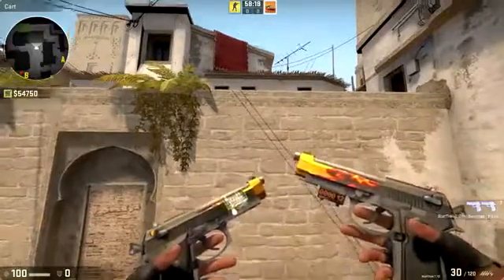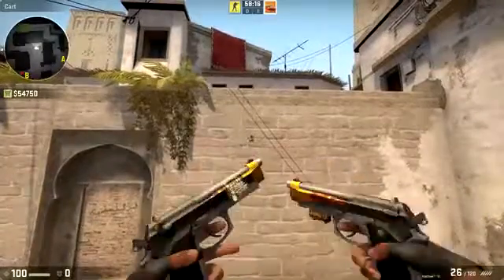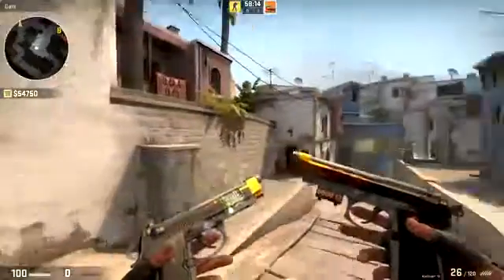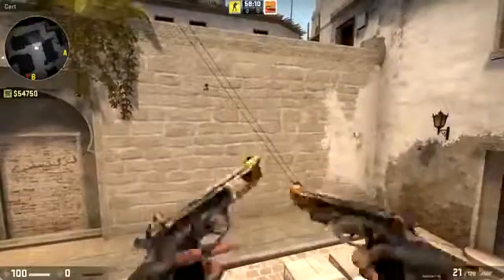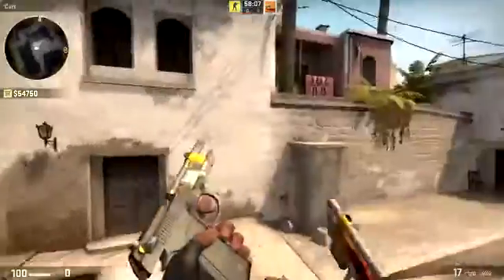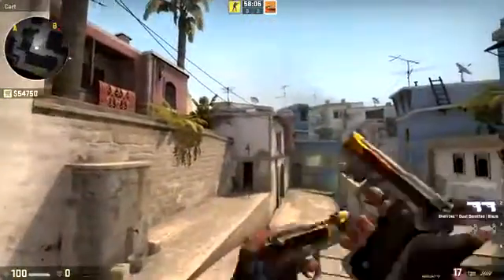Here we've got the Dual Berettas Blaze — the Blaze skin from the Deagle or the UMP. It actually works kind of well on the Dual Berettas; some parts of it are kind of glitched out, but I think it's pretty cool, and I would definitely use these if they were in the game.